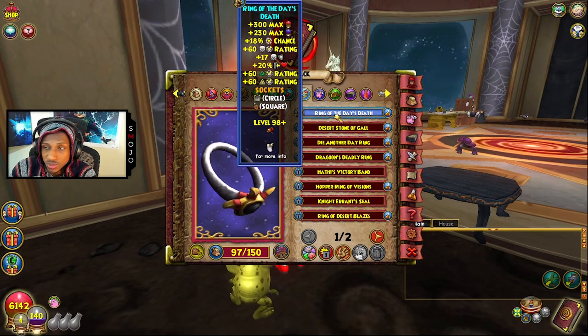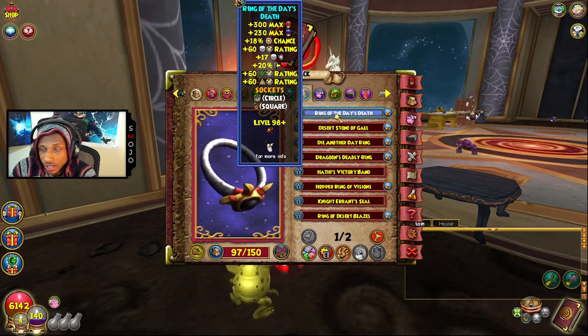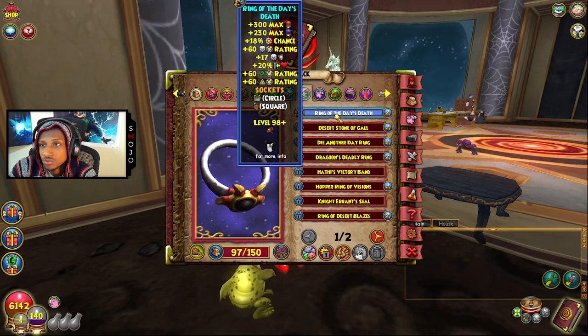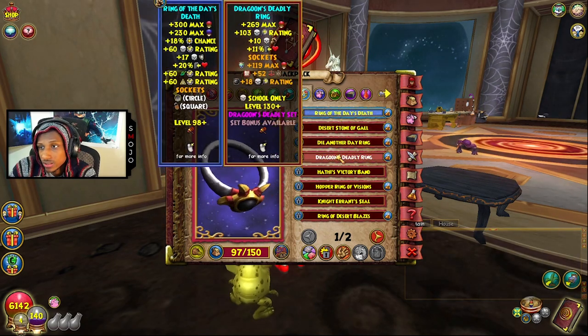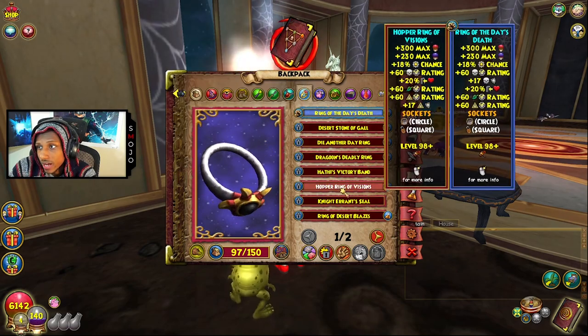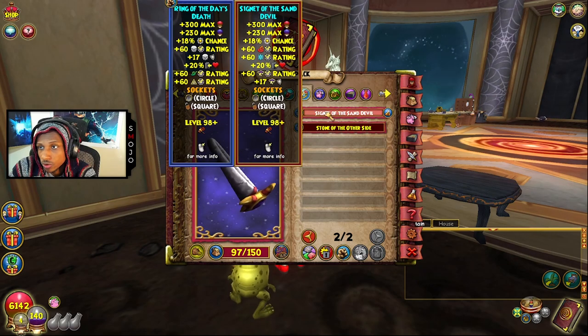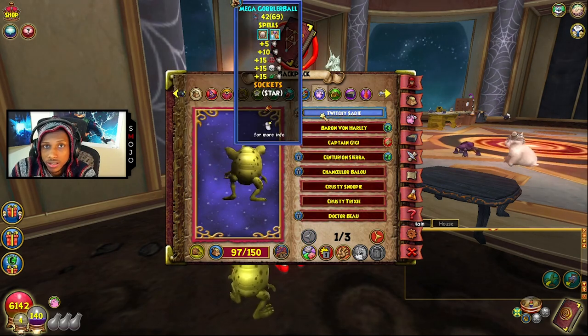For rings, I have these rings that give specific resistance to one school, which I crafted — and the recipes are also from Chrysalis. I have one for death, balance, life, myth, fire, and storm.